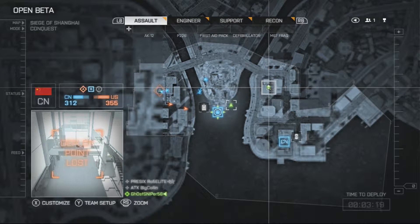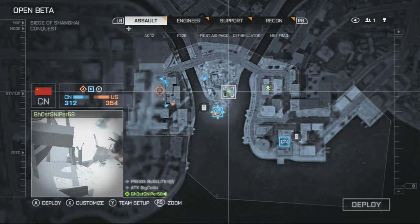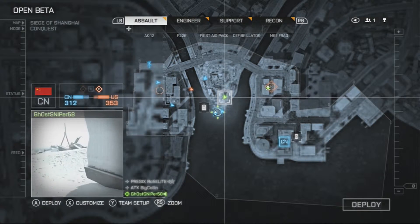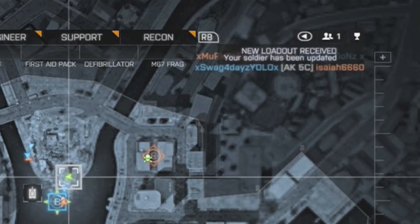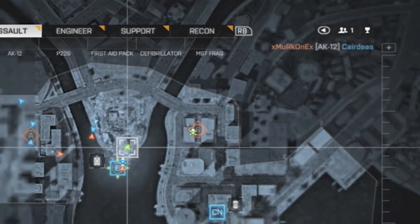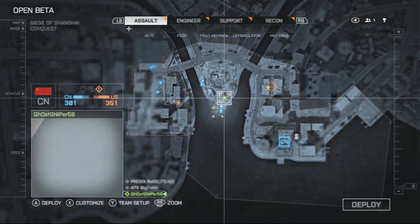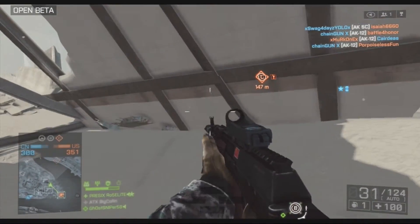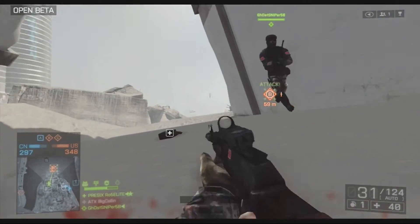I'm going to equip the Cobra sight. Pay attention to the top right hand corner of the screen. I just selected the Cobra sight, and now as soon as I hit save — I just finished hitting save — it says it's sending the loadout, it says 'loadout saved,' and then you see in the top right hand corner a message: 'new loadout acquired.' Just like that — I now have the Cobra sight. That's how you basically change classes during a game.